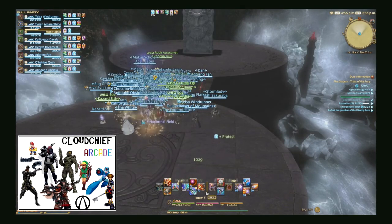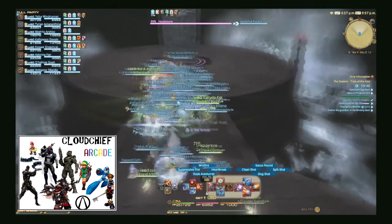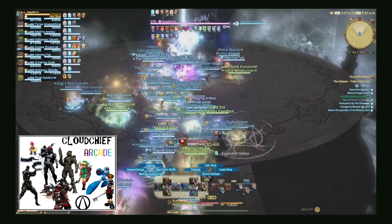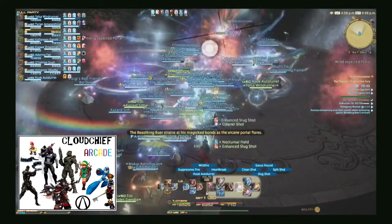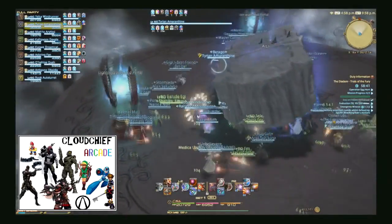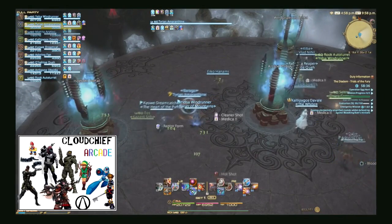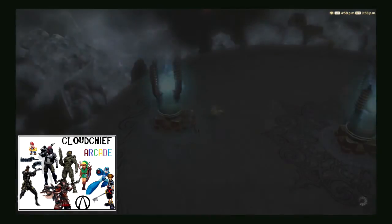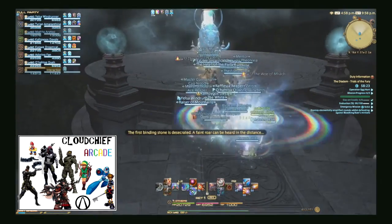From here, you need to plan with other parties which portal your party is going to go to after the first boss. The first boss is fairly easy to down, so don't worry about him. After the boss is down, enter the portal with your party. For the next boss, you're going to want to prioritize elementals over the boss. You don't want the elementals to reach the center of the area, so make sure you take them out first.